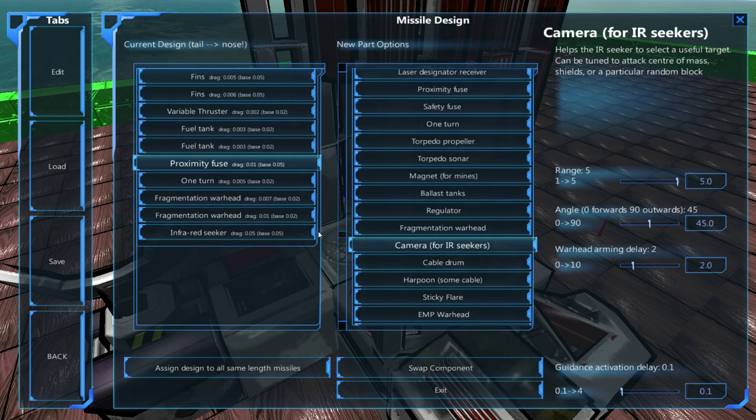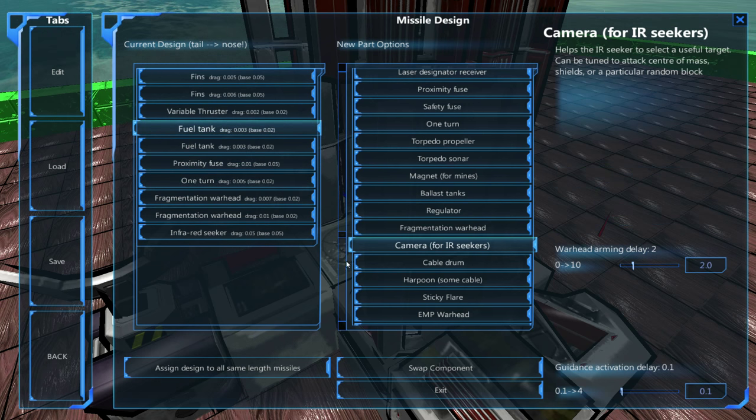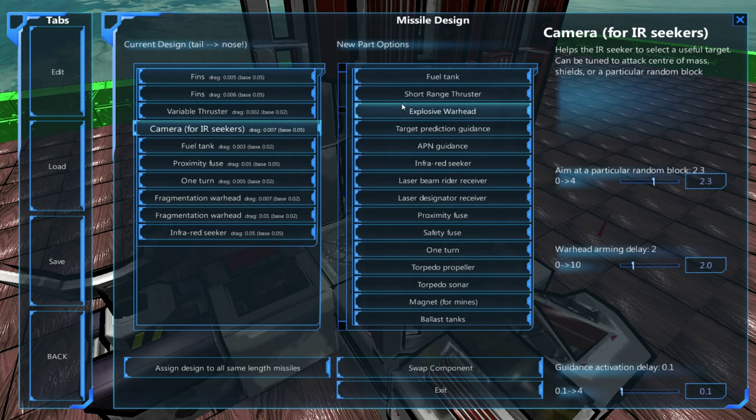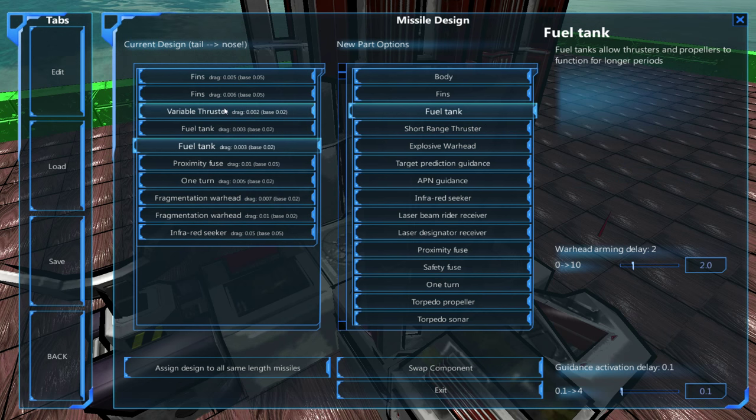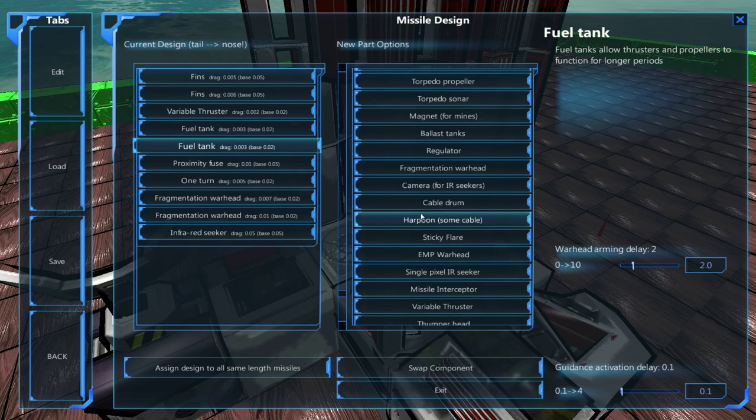The camera for infrared seekers will allow you to have swarm missiles. You can have it aim at center of mass, aim at shields, or aim at a particular random block. If you have this on every single missile, your missiles will go completely random at the enemy, thus not cause issues with each other — such as explosions taking away fragments from another explosion, or one explosion detonating a missile a little bit early. This is good even if you're firing them as a staggered shot.